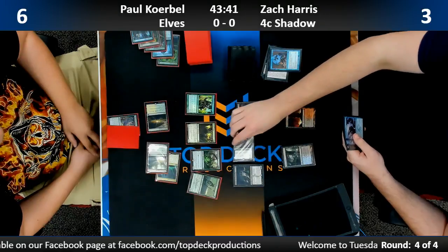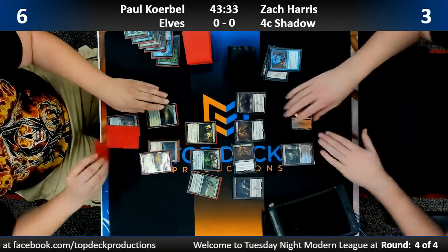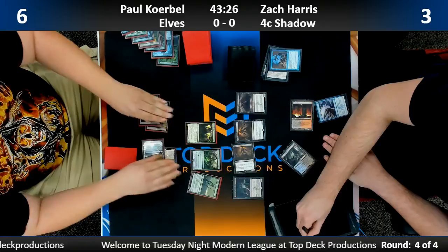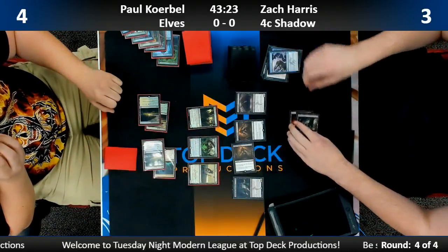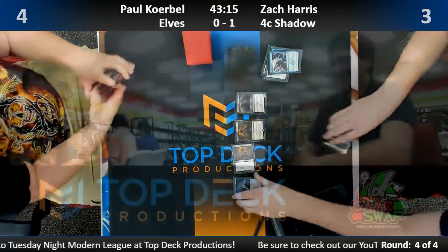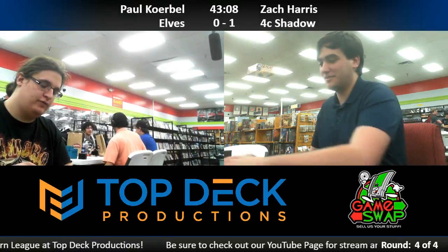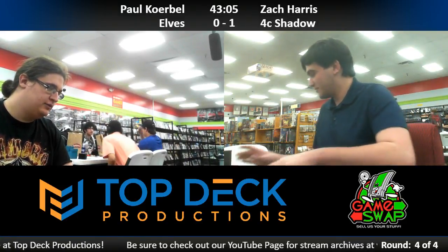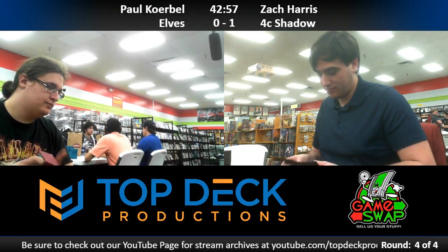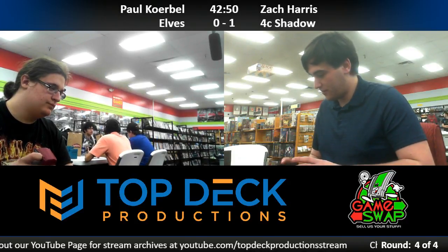Paul makes an unlethal block and Zach plays another creature — still at creature parity. Paul takes two out of four. Paul's dead — four attackers, three blockers. Paul casts a second CoCo and Zach counters with Stubborn Denial. Zach outgrinds game one playing a bunch of big threats. He saw two Death Shadows, a Tasigur, and a Gromag — the discard early, the threats, and the removal all lined up.